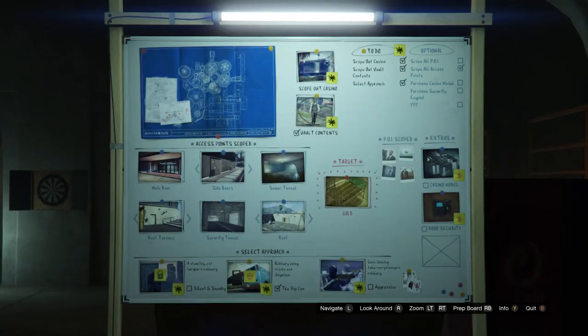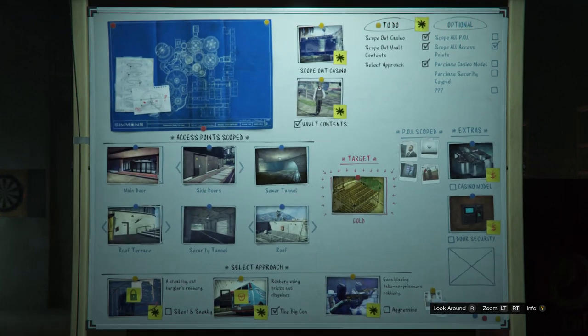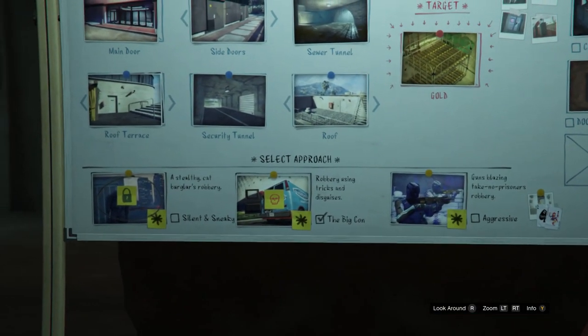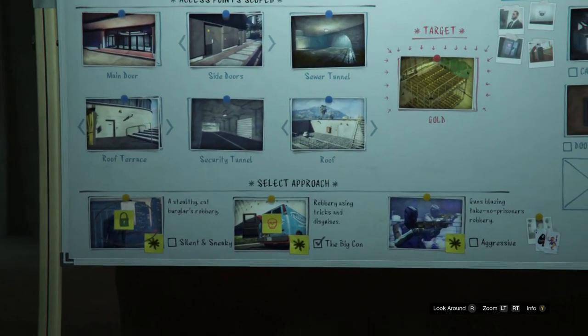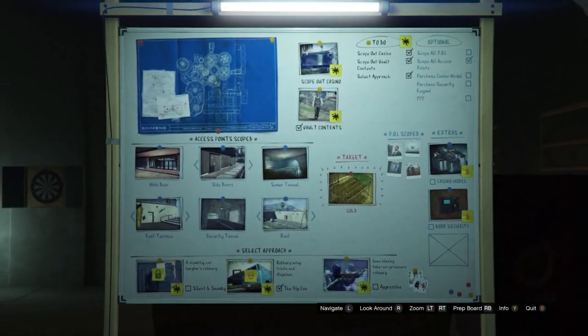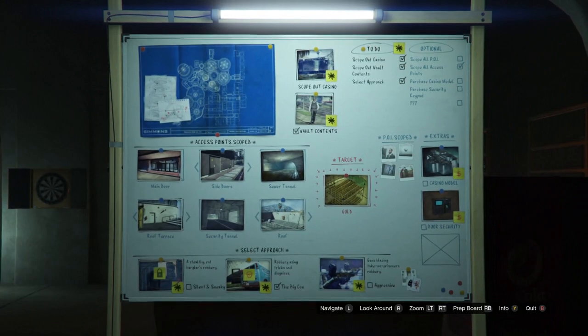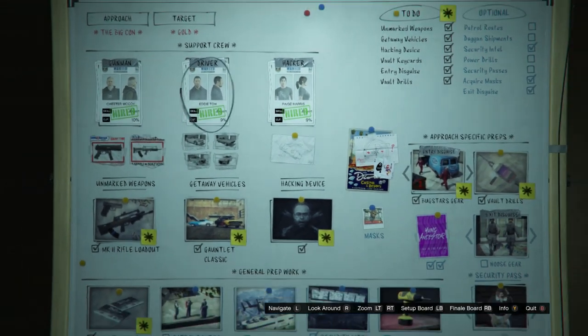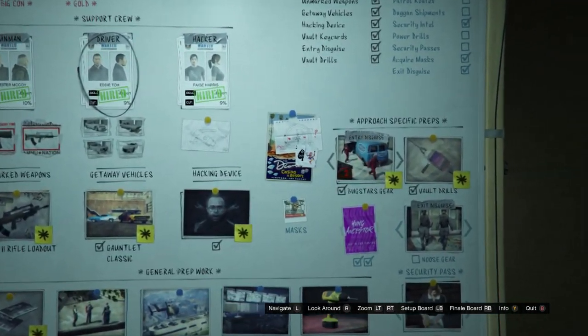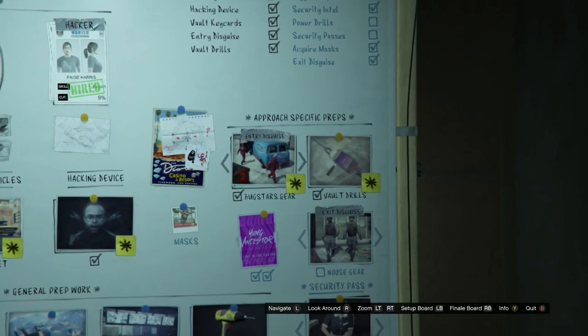Whenever you're at your setup board, as your select approach you guys are going to be selecting the Big Con, so it's going to be the Bug Stars van right here. After you have that selected, go over to your prep board. Whenever you get to your prep board you'll have to choose your support crew first, and then you should be able to do your approach specific preps.